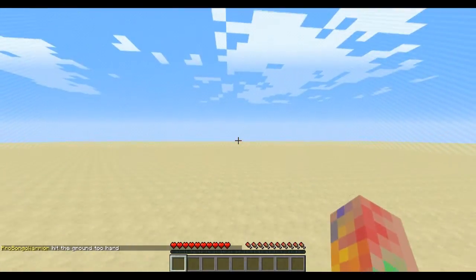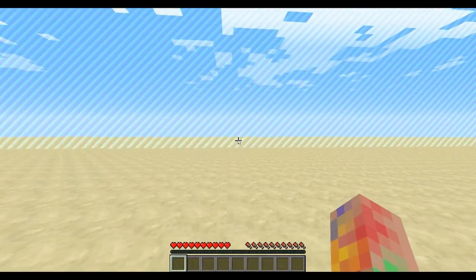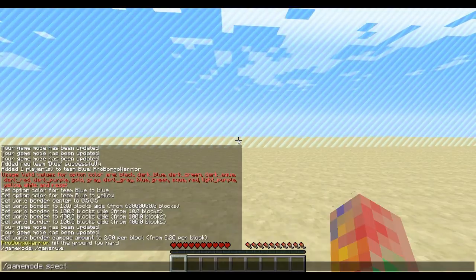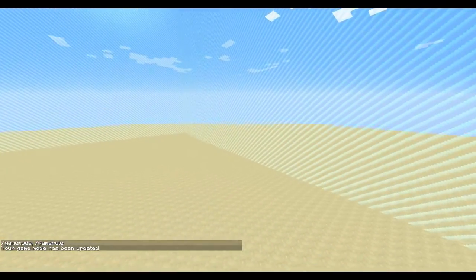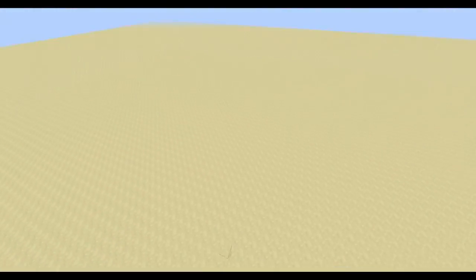When you die in UHC, most players choose not to respawn. If they want to watch, they can type /gamemode spectator. This means they can fly around and are completely invisible to survival players. They can cross the world border in spectator mode, so hopefully they can watch everyone play without spoiling the game.